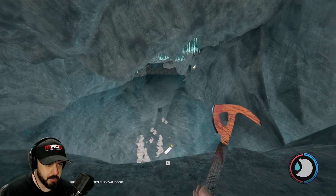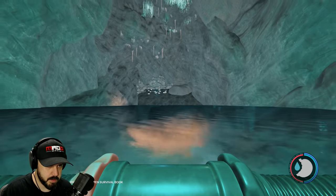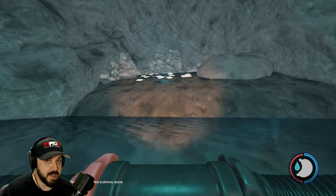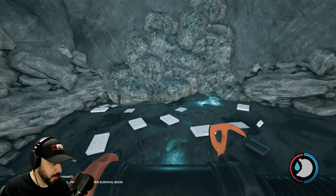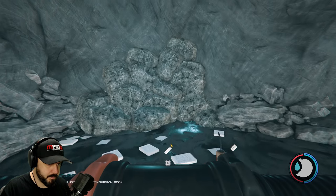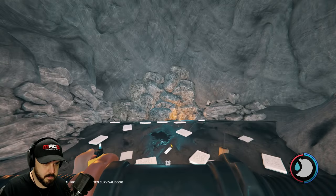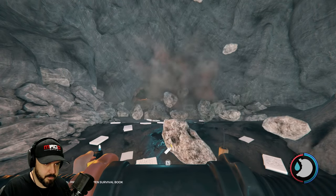You're going to come to a body of water. You're going to want to go ahead and jump into that body of water and make it to the other side. You're going to need dynamite for this as well, so you want to pull out your dynamite, light it, and throw it. And there you go.